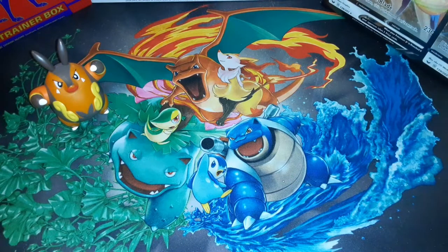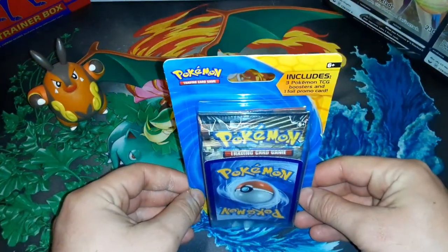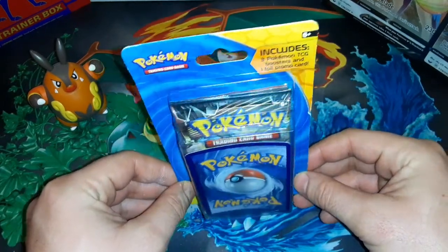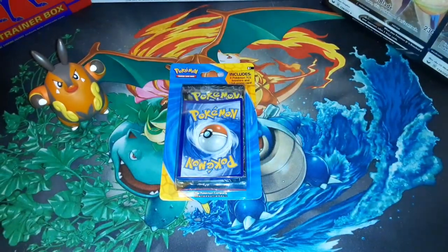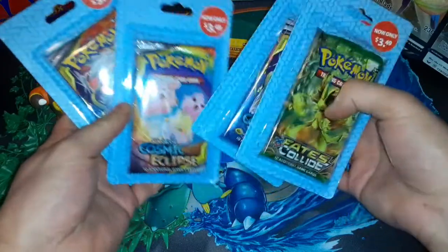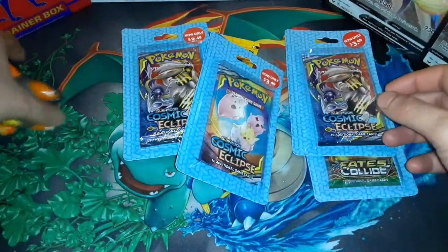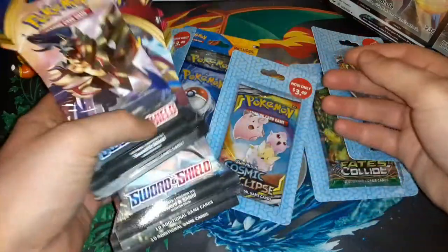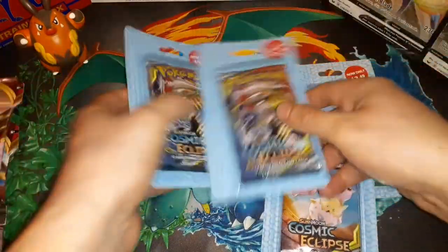Hello, how is everybody doing today? Happy Pokemon Day! I have here three Pokemon booster packs with a bent hollow promo foil — not really banking on that. We're opening this as well, got these a little bit cheaper than usual at Target. We have a Fates Collide, a Cosmic Eclipse, and four Sword and Shield packs.